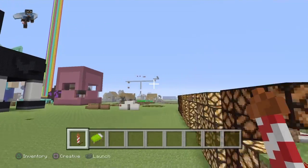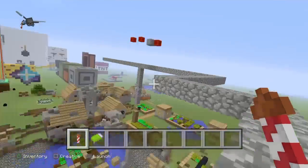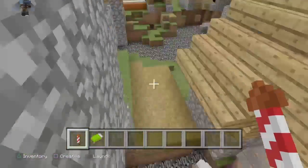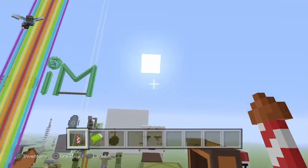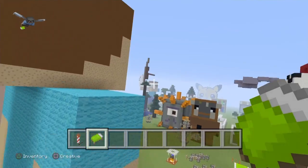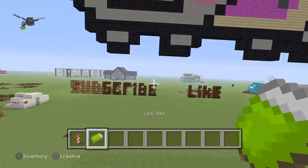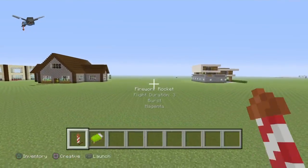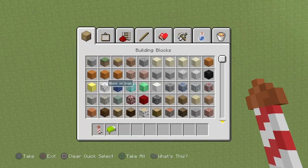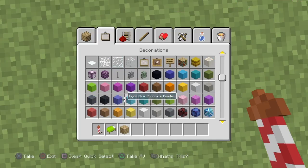Welcome back to my video, and today I'm going to be building a bed. I don't know if that's normal. Today I'm going to be building a bed — probably right over here, I think right here would be good, actually. We need wood. The color we want to use is going to be green.